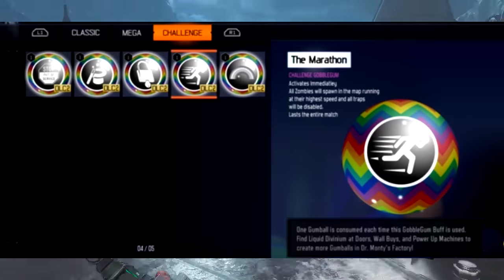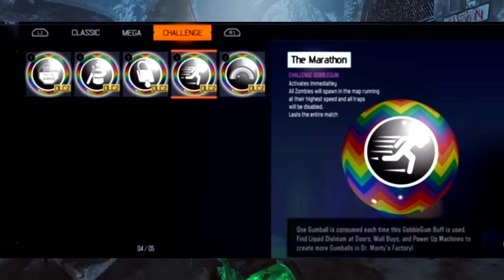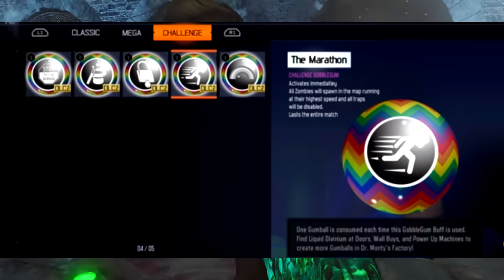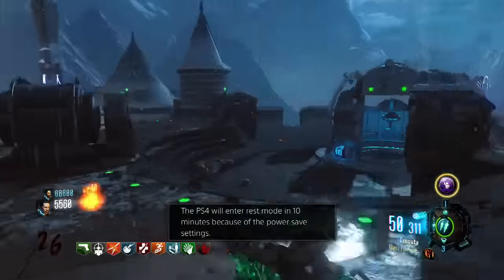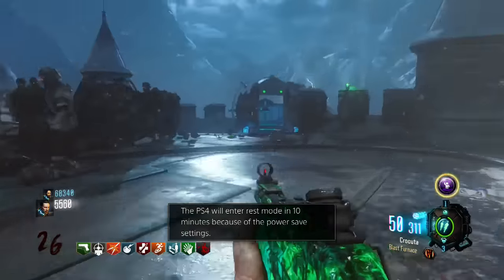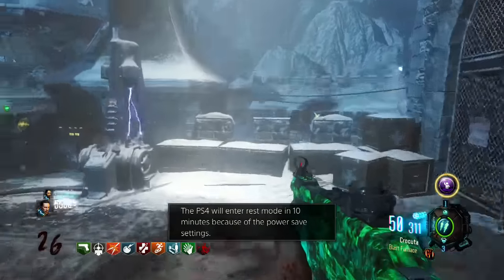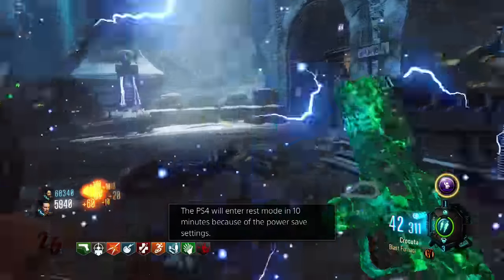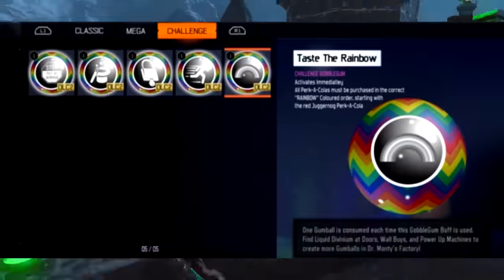Our next one is Marathon, and what it does is that all zombies will spawn running at their highest speed and all traps will be disabled. So right when you activate this, zombies will sprint towards you like there's no tomorrow, regardless of what round you're on. Every single round they're going to completely sprint at their highest possible speed — like you're on round 5 but it feels like round 250. You can't activate traps either, which is just freaking insane.